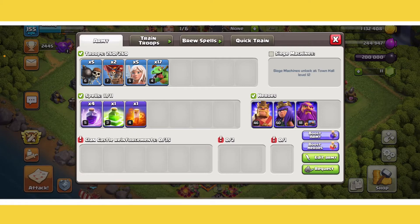For the spells, you're going to need 4 Rage Spells, 1 Jump Spell, and 1 Poison Spell. All these are going to go for the Queen Charge. For Clan Castle Troops, you don't necessarily need anything. You can attack without Clan Castle Troops and without a Siege Machine, which is a lovely thing about this strategy. But if you're going to be using this in wars, you should probably take something like some Hog Riders, just to help you take out a few defenses.